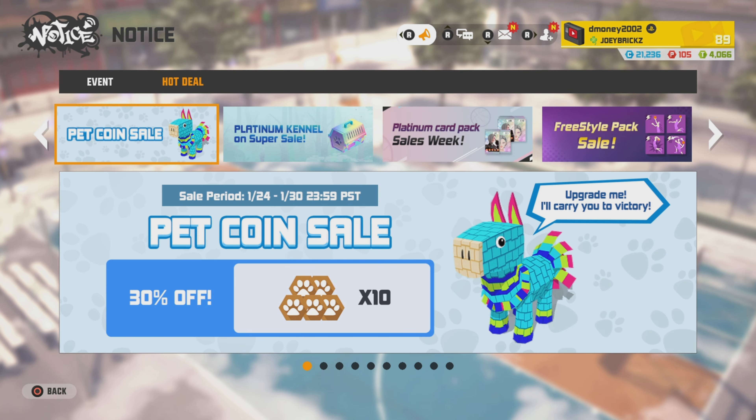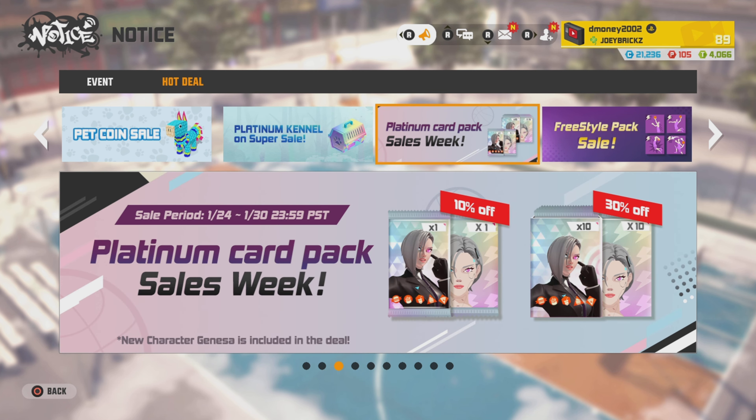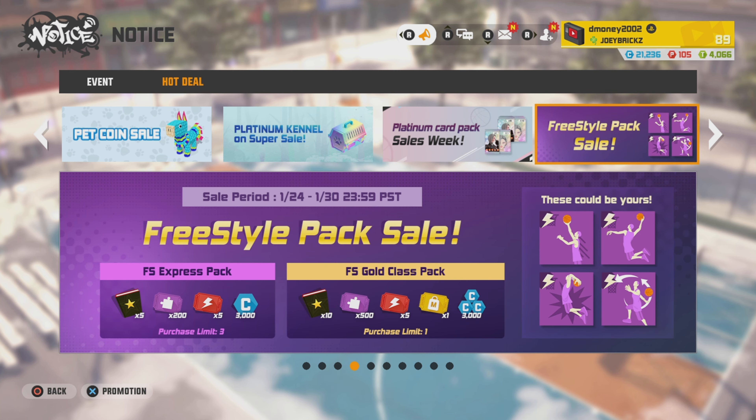Now this is the part where Joy City tries to sell you stuff. First sale is the Pet Coin Sale — 30% off a 10-pack. Next is the Platinum Kennel Super Sale: the Platinum Kennel Pets have returned with a three times chance to get the Brown Kappa or the Green Kappa. They are definitely worth having. The single pet pool is 88 P points and the 10 pet pool is 500 P points. Next, the Platinum Card Pack Sale Week has returned — that goes for ability cards and freestyle cards: 10% off a single, 30% off a 10-pack.